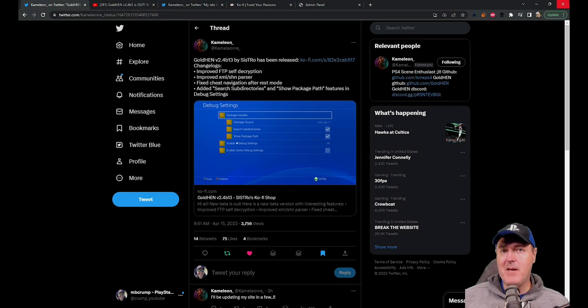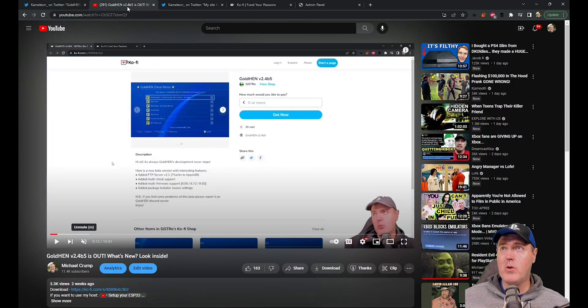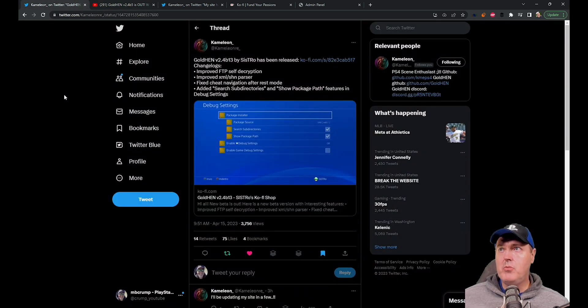Hey, what is up everybody, Michael Crump back here again talking about the latest and the greatest in PlayStation homebrew news and much more. Today we got yet another GoldHEN release, and this time it is GoldHEN version 2.4 beta 13. Keep in mind that just two weeks ago we got 2.4 beta 5, which I covered in detail, so a lot of what you saw there translates over, but there are a few additional things in this release.